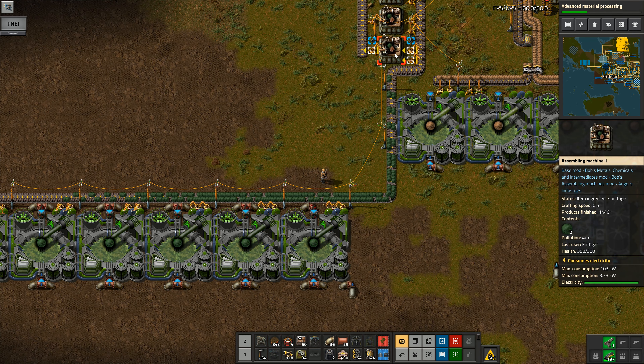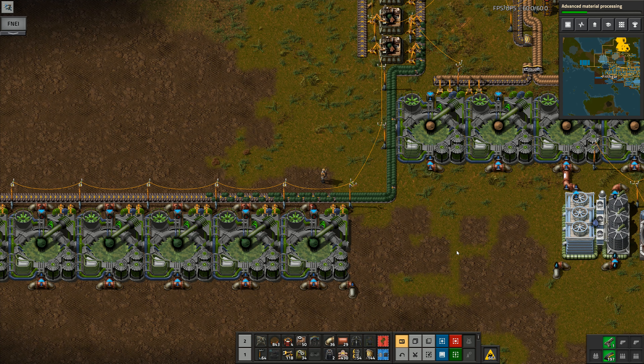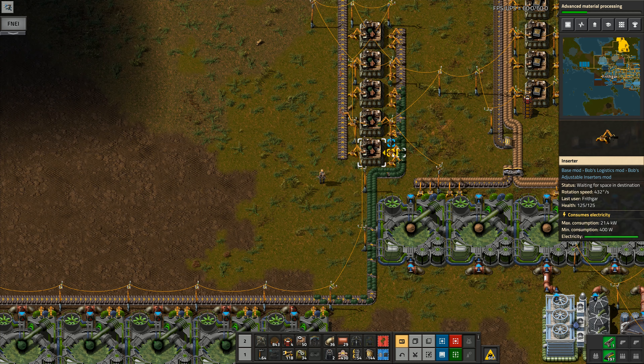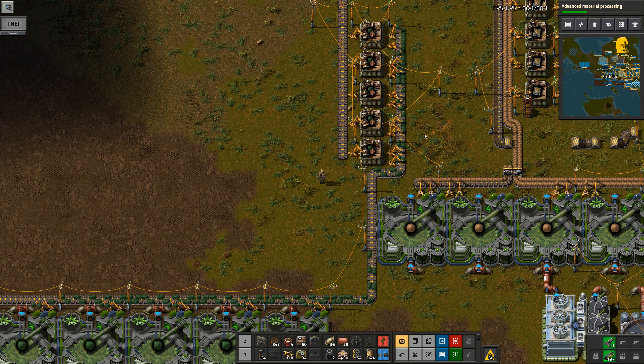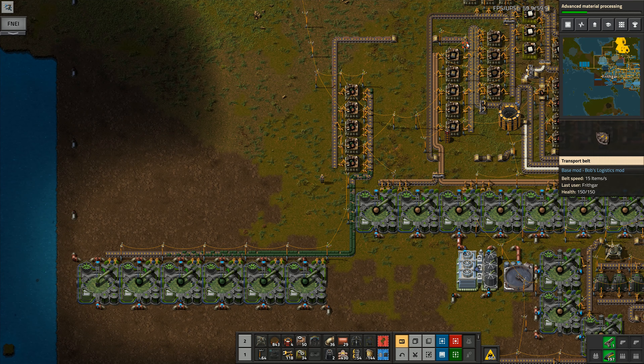There we go — we're knocking that one out now. Pollution on that one is minus 1.2 per minute, while the other one is four per minute. So these algae farms actually absorb pollution — that's a pretty cool feature! Now that these are producing and picking up two at a time, the belt is able to move things further along and we can make use of all of these just a little bit faster.